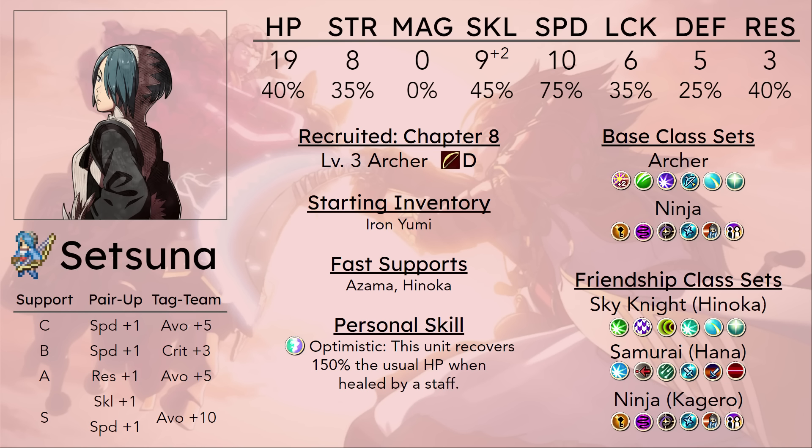The most likely scenario where you're using Amaterasu on Setsuna is if you're immediately promoting her at level 10, and that doesn't sound ideal for continuing to train her, because having a 10-1 Kinshi Knight with already pretty terrible stats is... I don't love the sound of it. Especially when there's a 10-1 Kinshi Knight right there with very good stats at base. Why do the harder thing when you could do the easy thing for the same benefit?